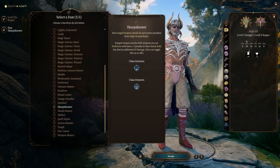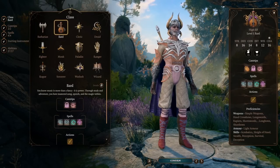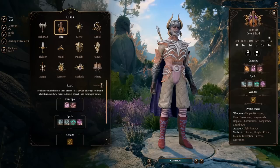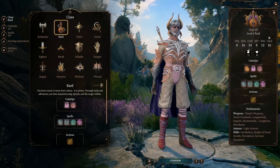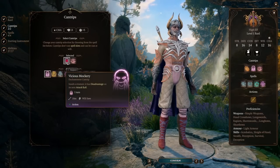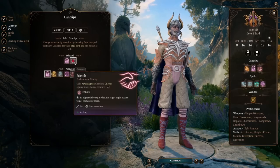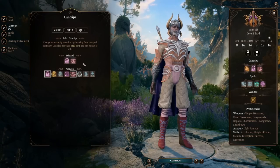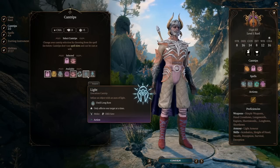At level ten it's time to fully respec. The class we're going into is Bard — it is actually a better ranger than the Ranger, but it doesn't get there until Bard level six. Starting Bard level one: they still have proficiency with hand crossbows and light armor. For cantrips I chose Vicious Mockery (gives disadvantage on the opponent's attack roll) and Friends (useful in dialogue since we're getting Charisma). For spells I picked Long Strider and Disguise Self — both ritual spells, no spell slot cost.